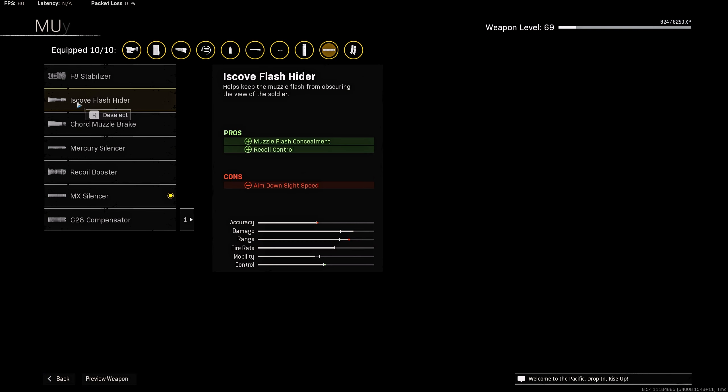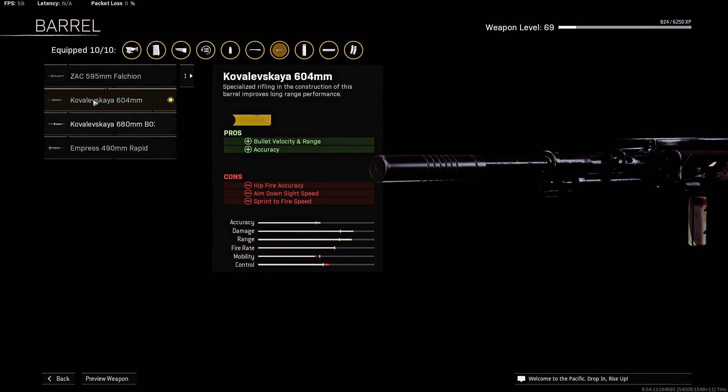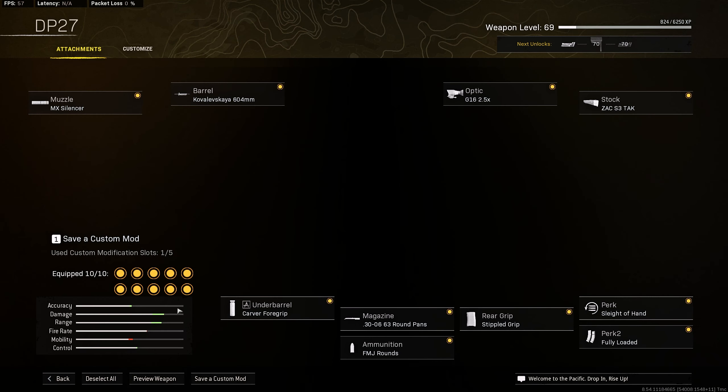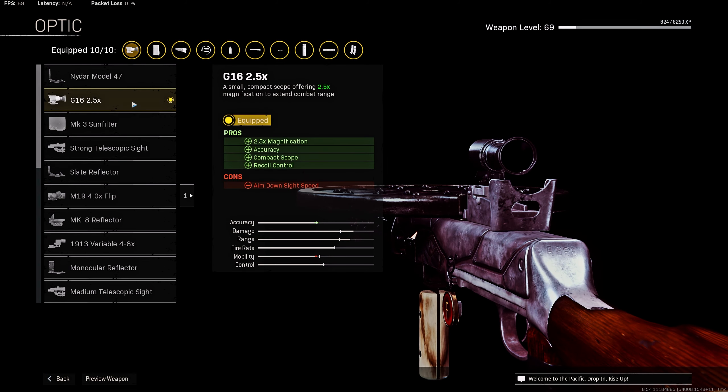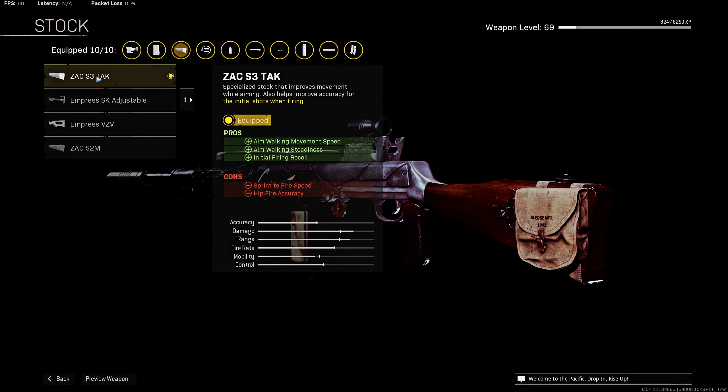Now look at the screen — this is my attachment loadout. I'm using MX Lenser to add sound suppression, vertical recoil control, and horizontal recoil control. For barrel I'm using Kovalevskaya 604mm to add bullet velocity and accuracy. For optic, as always, I'm using the G16. For stock I'm using 6x3 Tuck to add walking steadiness and initial firing recoil control.